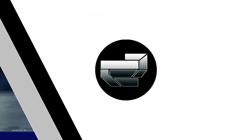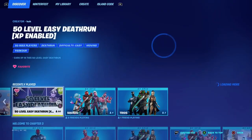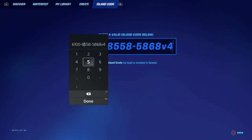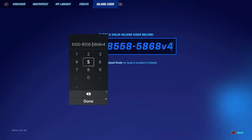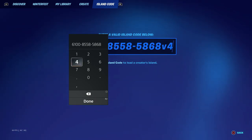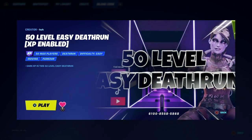Alright guys, once you load into Fortnite, press square to change your game mode, go all the way to island codes, and put in this code: 6 1 0 0 8 5 5 8 5 8 6 8, and then put in the number 4. Click R2 — or on PC it's Enter, on Xbox it's A — to confirm the code.